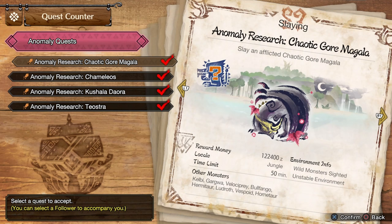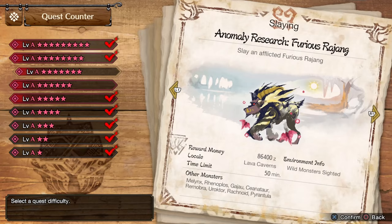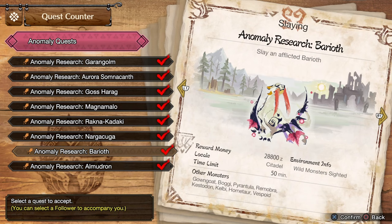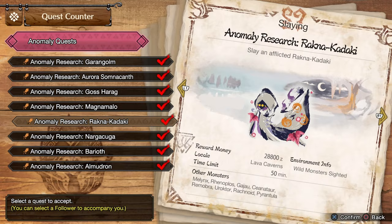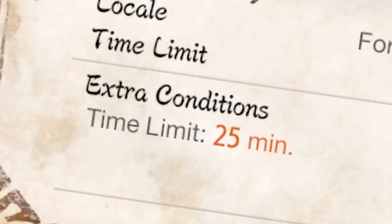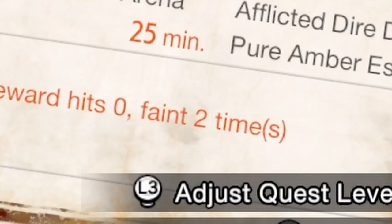Elders generally take a bit longer to kill, so I suggest doing Seething Bazelgeuse instead. If you haven't got Seething Bazelgeuse yet, you can go fight Diablos as well — he's fantastic. Before that, just go after the highest tier monsters you can: Nargacuga, Barioth are both good, Rakna-Kadaki is very good with a lot of part breaks and a lot of materials. As for what quests to look for, you want anything with negative modifiers on them — lower times, less participants, limited amount of carts.